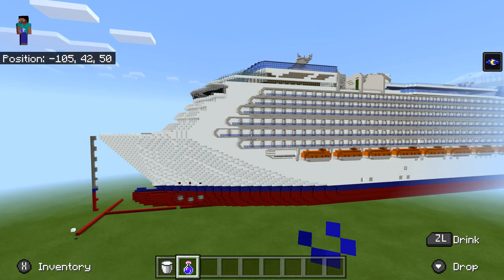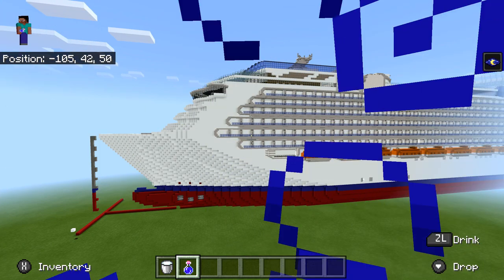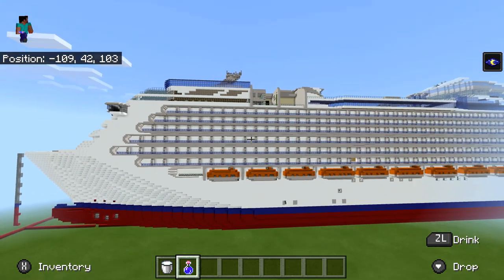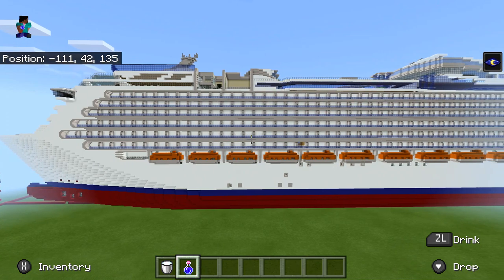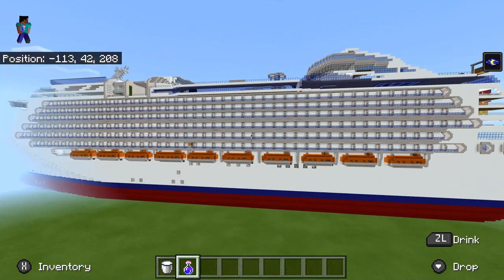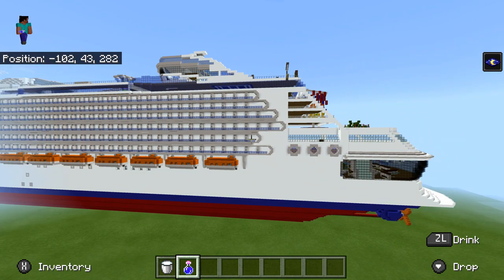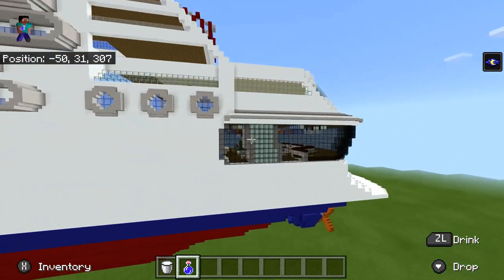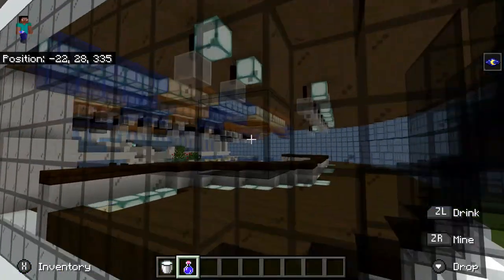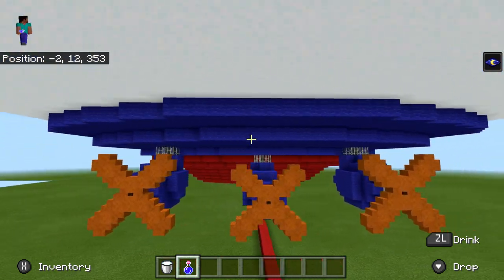Hello everyone, it's BrodyType back with another video. Today I'm going to be showing an update on my new cruise ship. This ship is the same class as my other ship, the Virtuoso Crystal. It's not fully complete — most of the outside is done, the other side still has some work, and I have some decks here and there finished. The ship features an Aura Lounge inspired by the Quantum class on Royal Caribbean.